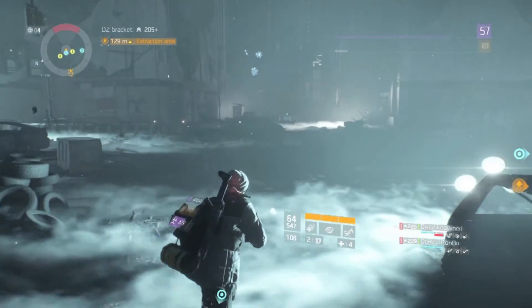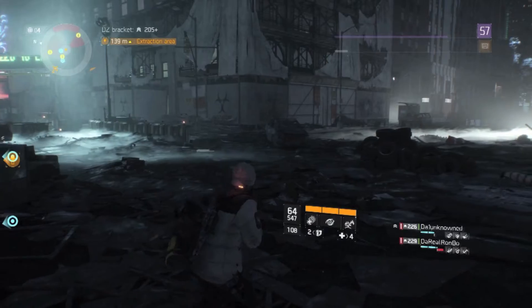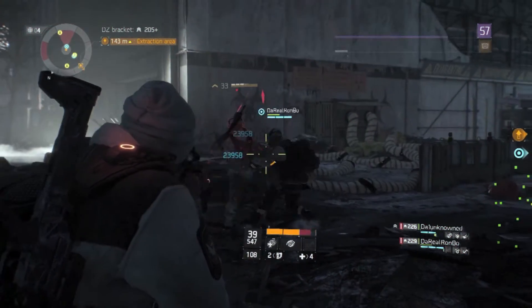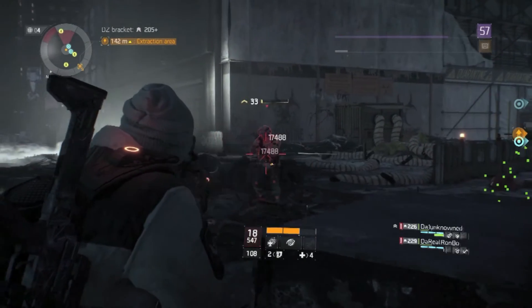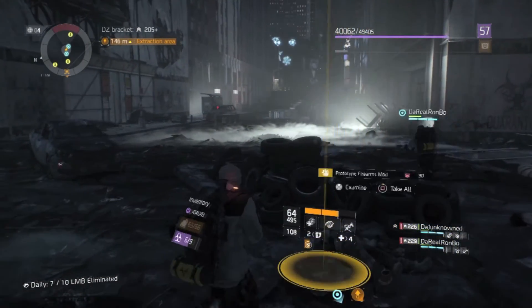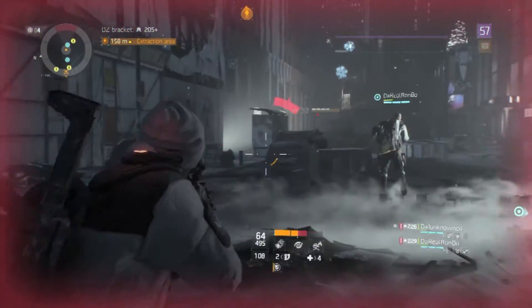We're pretty much filled up again and considering another extraction. I was clearing out everything in our path because once you go into dark zone five and six, there's a lot more AI spawning from all corners — you can get caught in a crossfire from three different directions, as you see here.